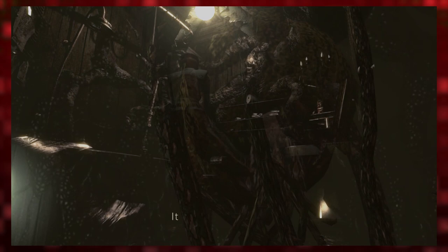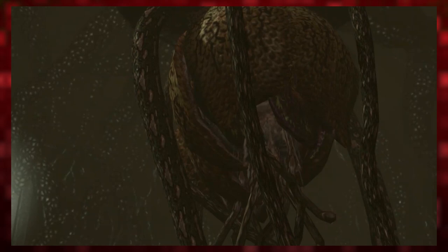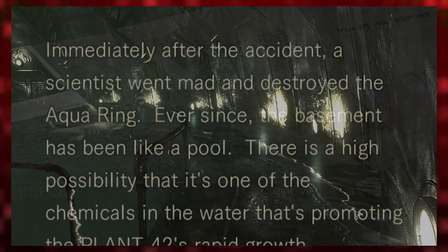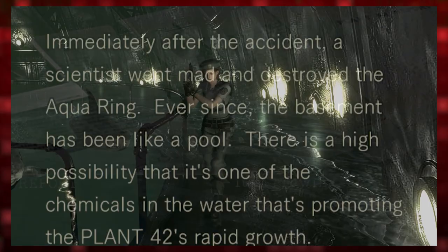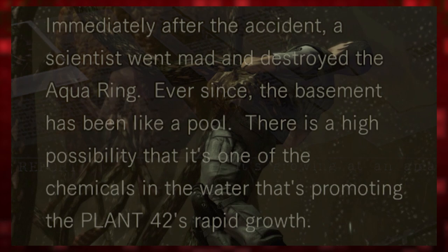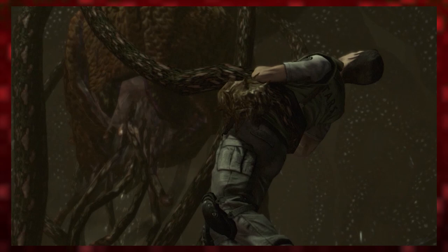Through unknown means, the plant at point 42 grew to a remarkable size. Sarton theorized that it was thanks to the large amount of chemically rich water that had flooded the basement, due to a fellow scientist going mad and breaking the facility's water tank. He theorized that the chemical elements found in the lower levels, mixing with the water, allowed the plant to attain such incredible growth. However, these roots weren't the only means by which the plant would receive nutrition — the plant at point 42 was also something of a predator.